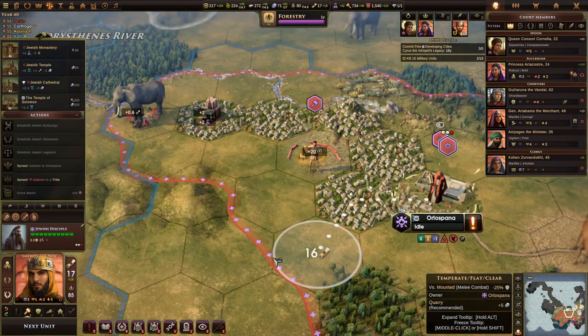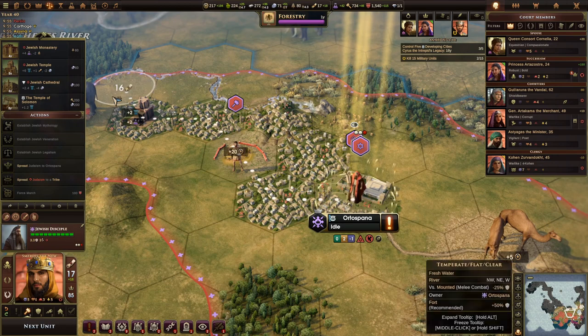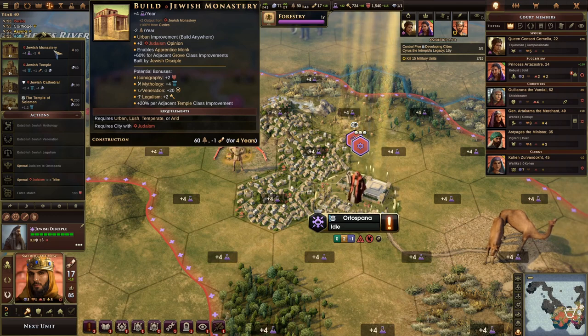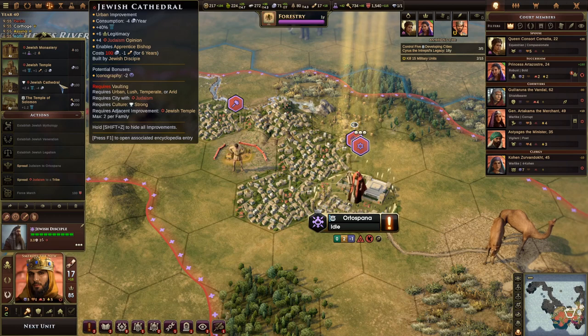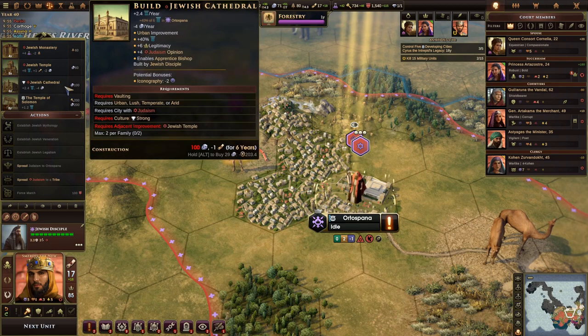There's also this special unit I built at the end of my last episode — the disciple. Disciples are able to build religious buildings and they tie together well. You start with a monastery, which is a very nice building. Then when you're ready to build temples, you want to build the temple next to your monastery, and once you're ready for cathedrals you'll want those next to your temples — you actually need to build them next to the temple. So you want these three buildings in roughly a triangle shape next to each other, and that gives you a huge cultural center for your city.